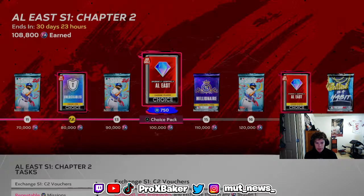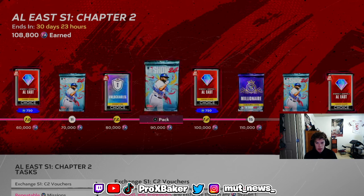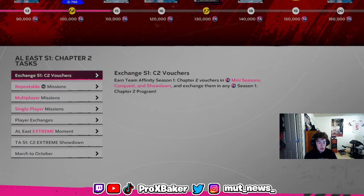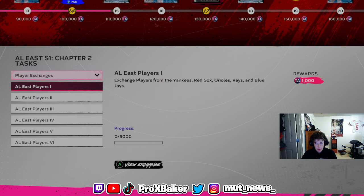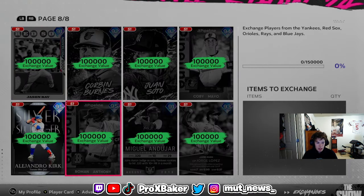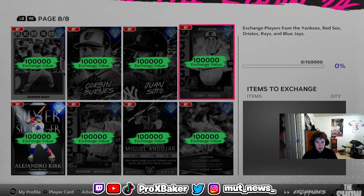It's probably similar to Team Infinity Chapter 2 — there'll probably be some Choice Pack, maybe a Monthly Award Pack, a Choice Pack, and a bunch of other random show packs. What I would be doing is buying a bunch of these Live Series cards, or even non-Live Series cards, cheap so you can put them in exchanges when they come out.